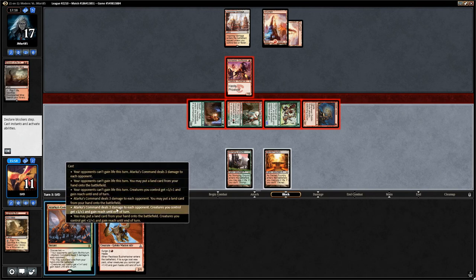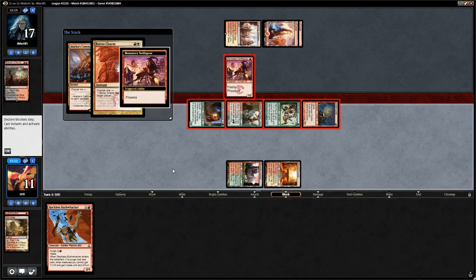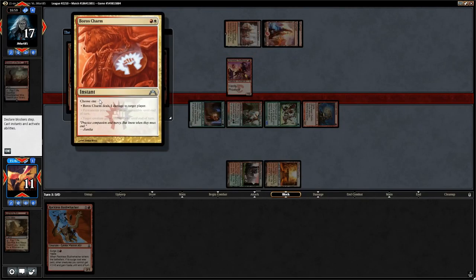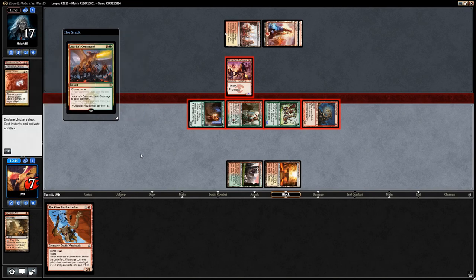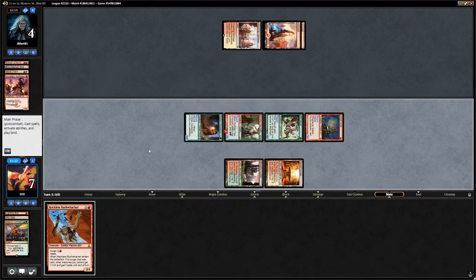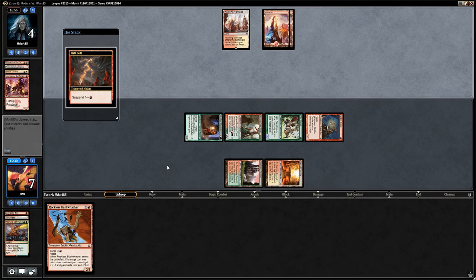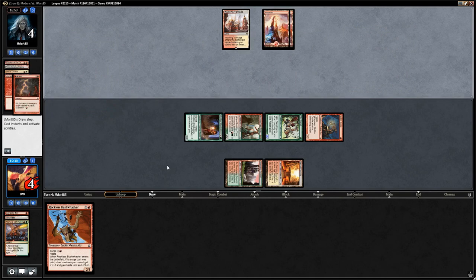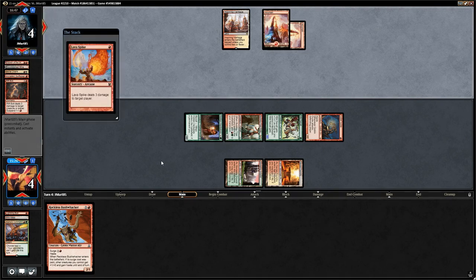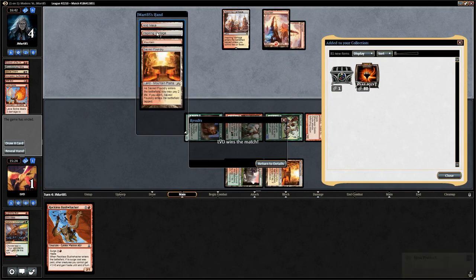If the opponent has another Boros Charm and a Lightning Bolt we're dead, and there's still that Rift Bolt. There's a Lava Spike — but wait, we don't die! The opponent didn't have a burn spell. We win the match and the opponent reveals a hand of four lands — quite unfortunate on their part. That wraps up our games with Revolt Zoo in Modern.